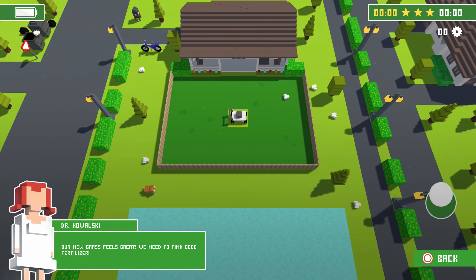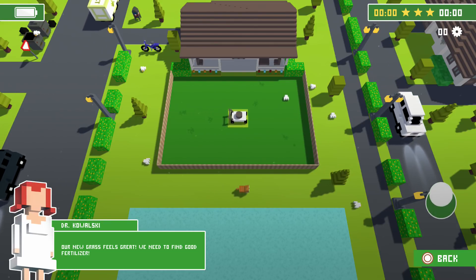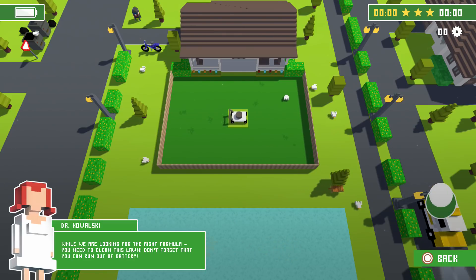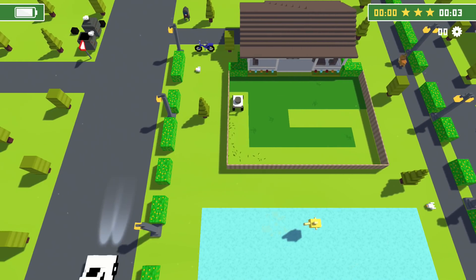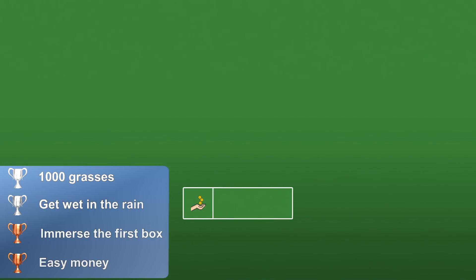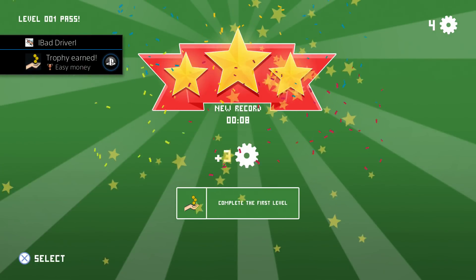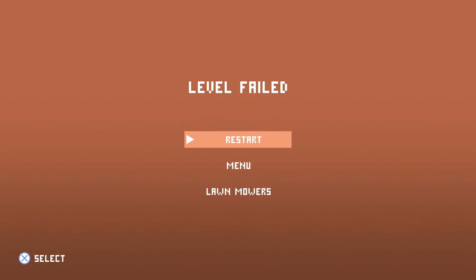First of all, start a new game and don't think too much about the trophies. Simply complete the first 16 levels, enjoy the game, and have some fun with it. After completing a level you get some gear. With this gear you can buy stuff in the shop, but don't buy anything until you get to level 16. On your way to level 16 you will definitely unlock four trophies, and depending on your skill and how often you die, you may unlock a few other trophies as well.